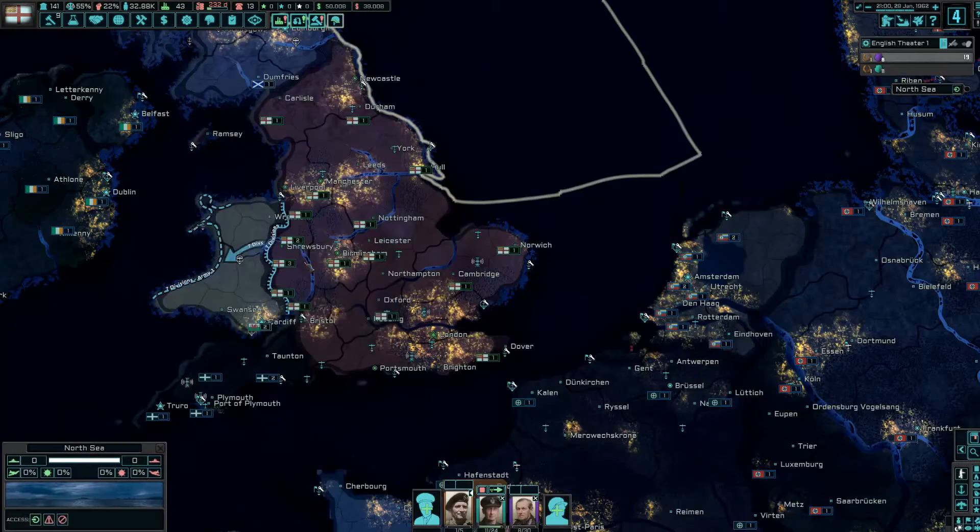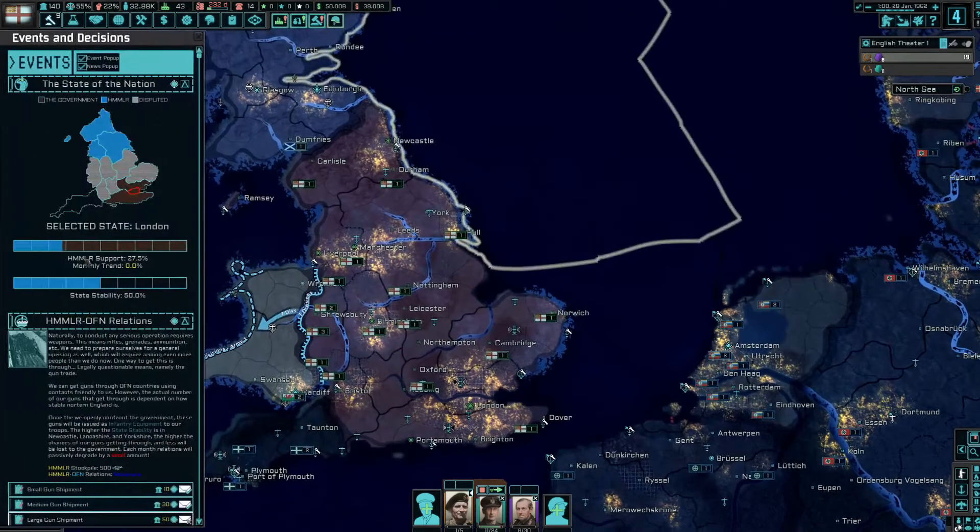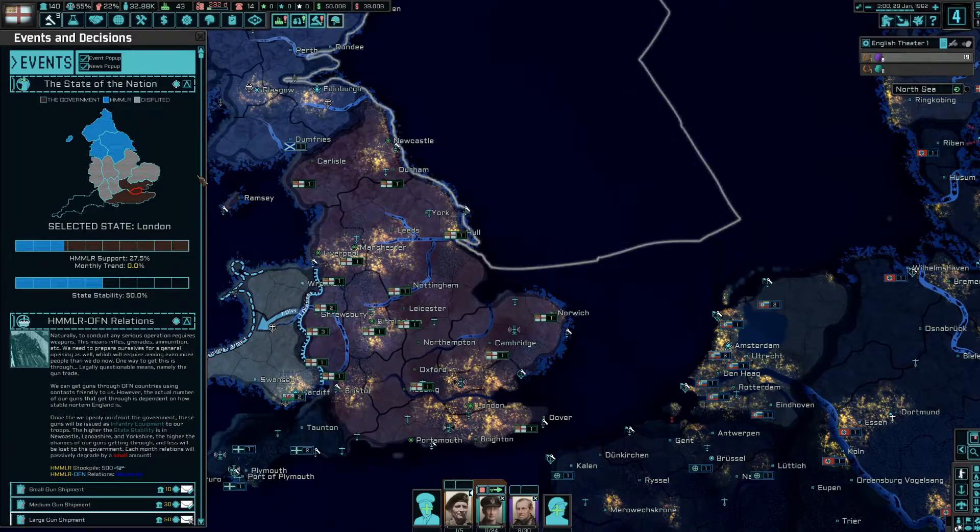We get more weapons for our rebels, more power, and a new event. Here's a big new element in the event system — the State of the Nation: showing government control, HMMLR control, and disputed areas. It shows our support in all these places — we start off roughly 50/50. I like it.